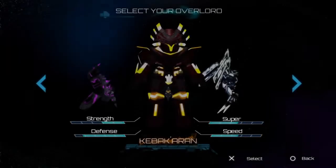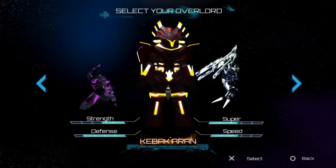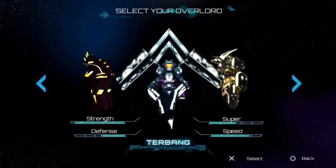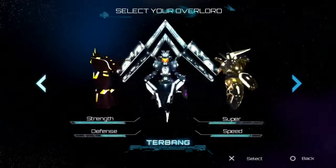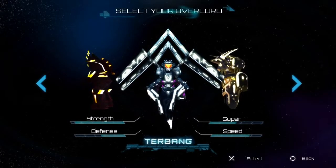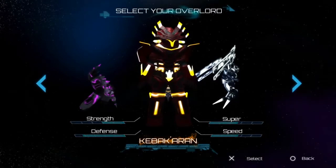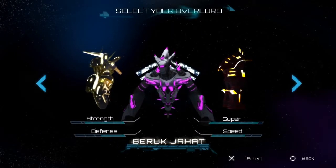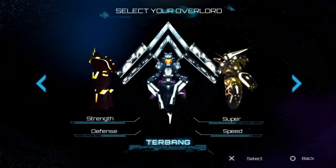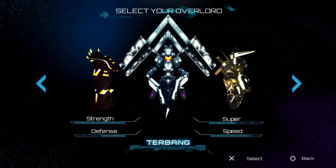There are seven galaxies, each with eight planets. There are four characters — actually I think there are three and you unlock the fourth with armor, which we'll cover as that's a trophy. I went with Turbang for most of the game, started off with Kabakaron, and never really played with Berkshire Hat. Turbang seems to be just the better all-rounder.